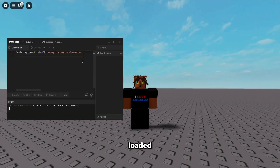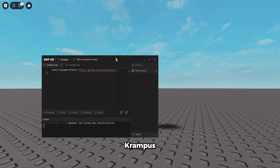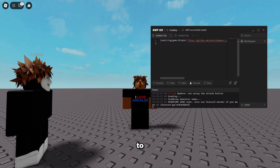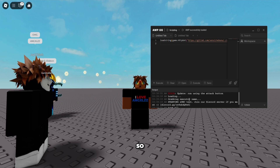Here we have the executor loaded up. It's called AWP.GG. It is extremely overpowered — better than Wave, better than Synapse Z. Honestly, it might be better than Krampus when it was out. They have a custom console right here. Instead of being in a Roblox console, it goes right here so you don't get detected.